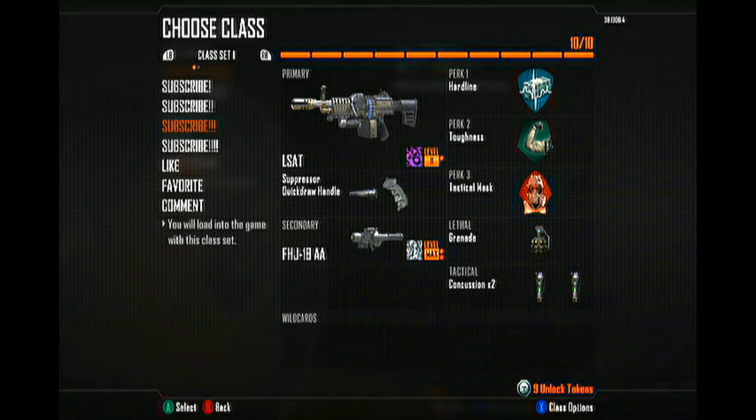This setup works really well. A lot of people like the Target Finder — or rather the Faggot Finder — but I personally like this setup. You can use the Target Finder instead of Quickdraw if you want. Quickdraw is for me because I like to sprint around instead of sitting stationary. So if you want to sit stationary, use the Target Finder; if you want to run around, use Quickdraw.